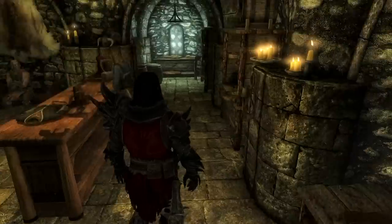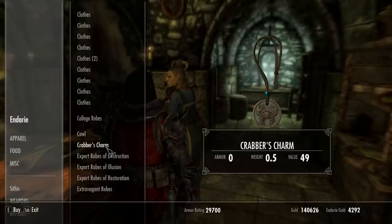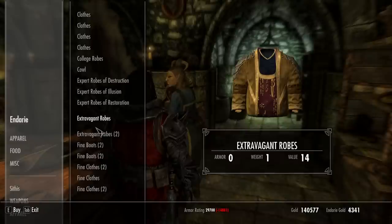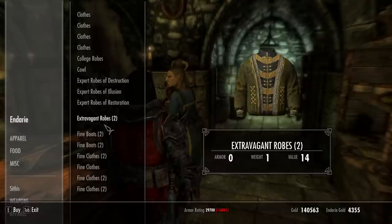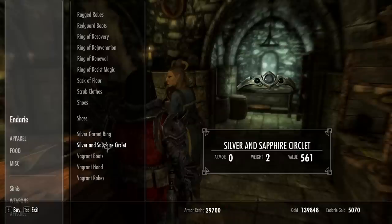So first of all, we're running over to Solitude to get a bunch of crowns for our god followers. Every god follower needs their own crown, and since Fandal is a little stupid retard, he gets the Crabber's Charm for a necklace. Found these new robes I've never seen before - may as well pick those up. Fandal is going to get this little crown with the emeralds and Saron is going to get the silver crown.